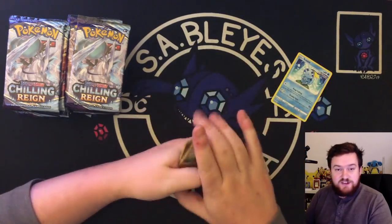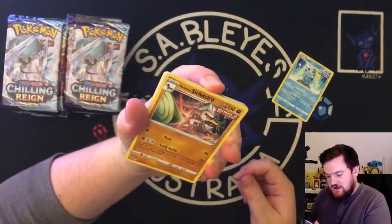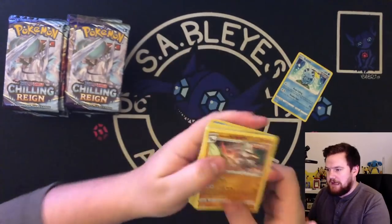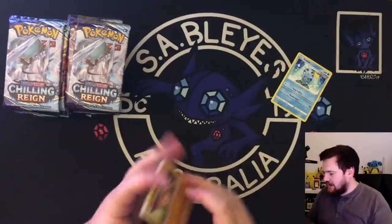Galarian Sirfetch'd is interesting because I might need this for the OG 150 challenge. It's not very good though — Leak Strike is acceptable. Another dud pack. So far we have one Sobble, which is exciting.